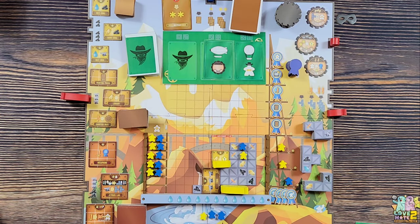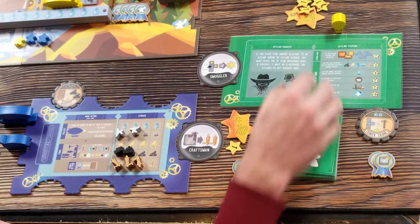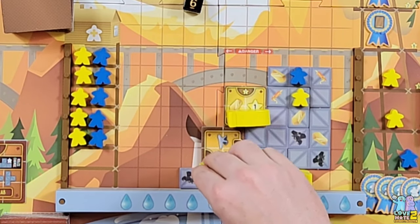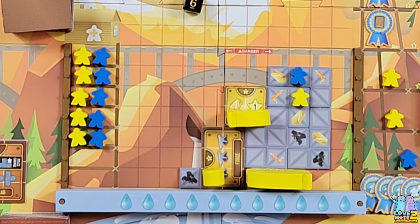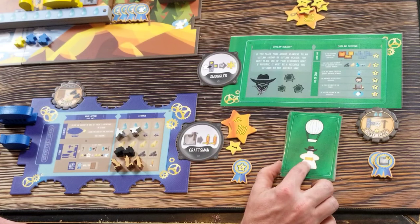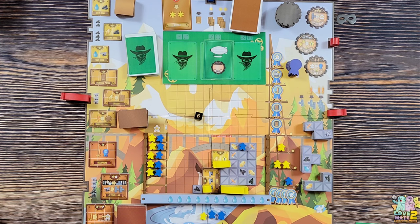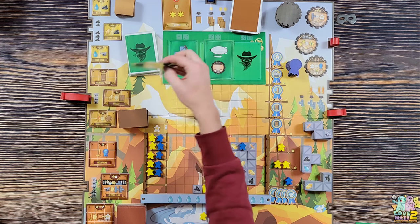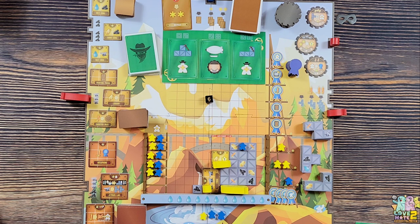Opponent's turn - finally a six. He puts out the hot air balloon. The best spot gives three steel and a coal. Then he promotes a worker - this guy moves over for a four-point move. I forgot to put out two cards but the die picked six so it didn't matter. My turn.